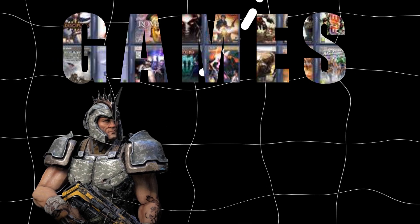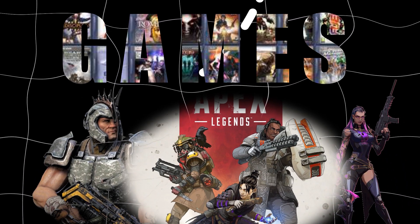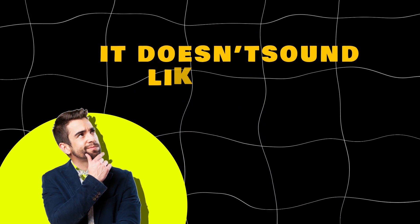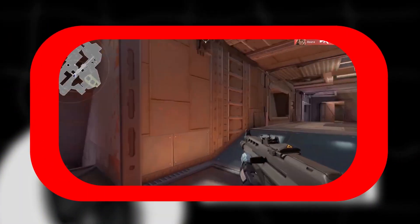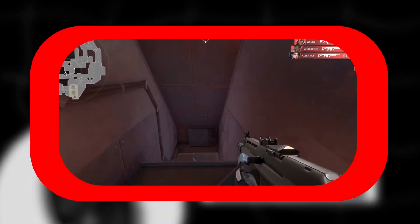This is even better in games where you can choose which server you are connecting to, like Quake Champions, Apex Legends, or Valorant. For the best performance, you have to get your ping down to at least 50 milliseconds. Even though it doesn't sound like a lot, it can be the slight edge you need in high-paced gaming. We've all been there when the game lags just enough at just the wrong time, but no one will ever believe you didn't just lose.